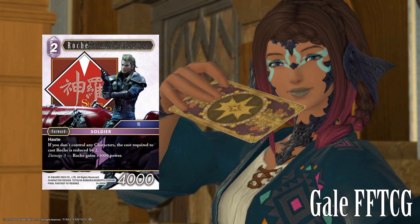In our Heroic slot is Rosh. Rosh represents just the most aggro of aggro of aggro. Category 7, Soldier — both relevant. Two CP, it has haste. And if you don't control any characters, the cost required to cast Rosh is reduced by 2. At damage 3, Rosh gains plus 3K. It's a 4K base forward, so it can be a 7K at damage 3. Basically, this is a turn one point of damage. It's not good for much past a certain point, but the damage 3 ability gives it a little relevance later in the game. I really like this card just because it screams aggro. It's not a build-around card, it's just funny. I like cards that are just like — this thing does a thing, it hits, and then it's a glorified blocker. But it's just fun, and this game is about having fun.